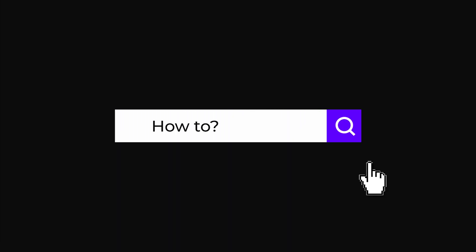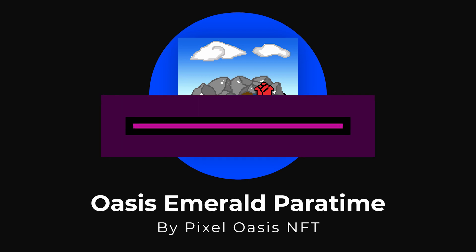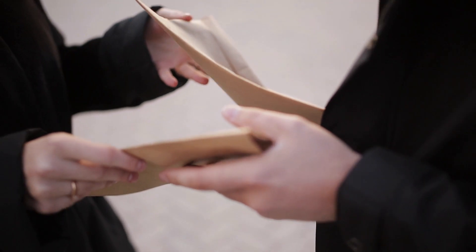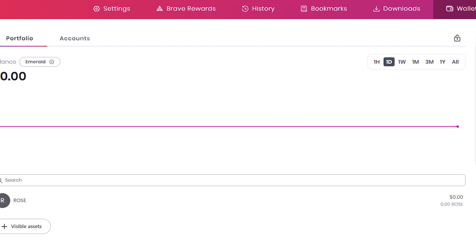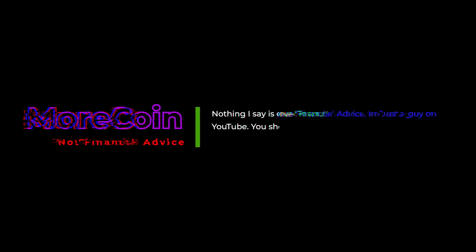What's up guys? Today I want to tell you how to transfer your ROSE tokens to the Emerald EVM compatible paratime. In order to make this work, you're going to need to import your private keys, which is something I would never do for my personal wallet, so I created a separate Brave wallet completely new for this demonstration. You can use your MetaMask private keys if you want. As always, this is not financial advice, but I never suggest handing over your private keys unless you trust the other party completely.